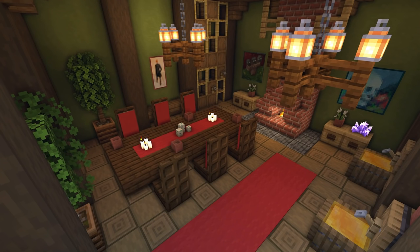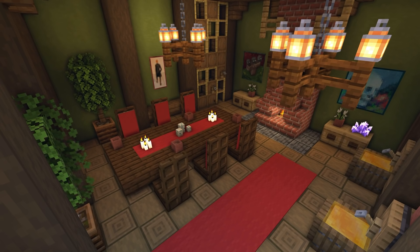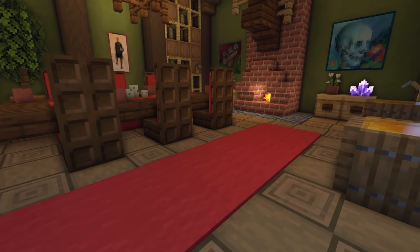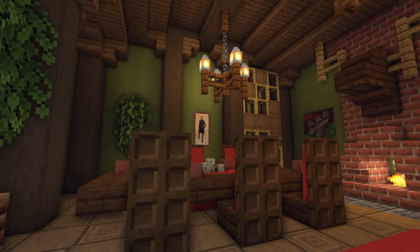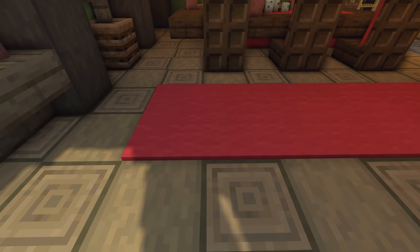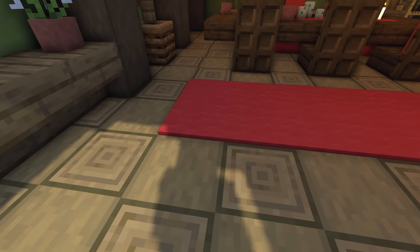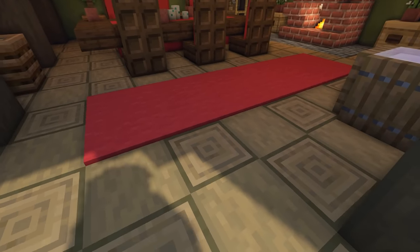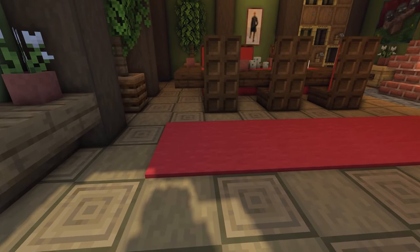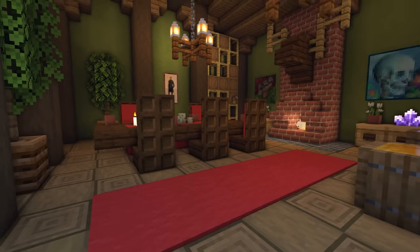Next up, we have another really cosy room — a wine tasting room, somewhere the king might come with a few guests, soldiers, or lieutenants for a drink and to try a few ales. I've played around with block colours here: we've got green terracotta for the walls, which gives a really cosy feel, and stripped spruce logs for the floor — one sideways and one facing up in a checker pattern — which gives a really effective floor design.